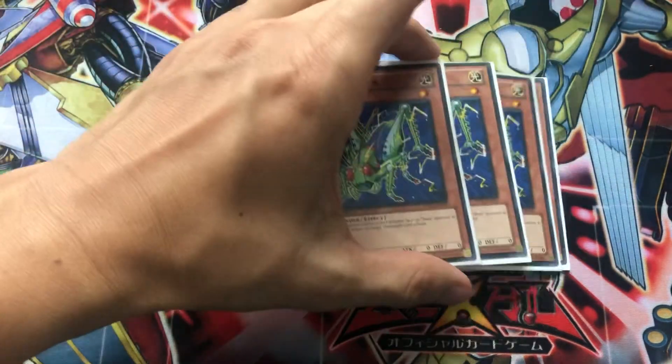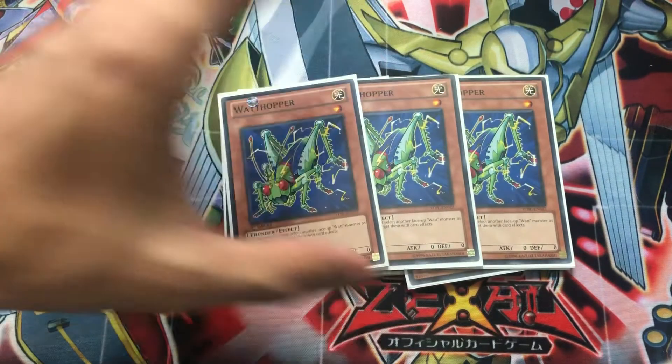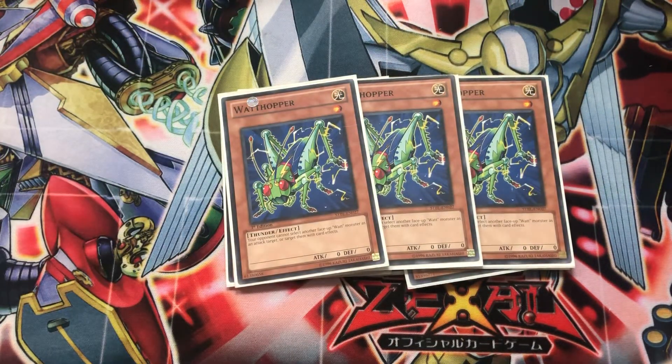The cornerstone of this deck is three copies of Watt Hopper. Watt Hopper was one of the best lock cards for a pretty long time because it basically says your opponent cannot select another face-up Watt Monster as an attack target or target them with card effects. A really cool card to run in here. Some people have suggested taking a look at Scrum Force, which I might explore in the future for a Watt Hopper lock, but right now we've got what we've got.